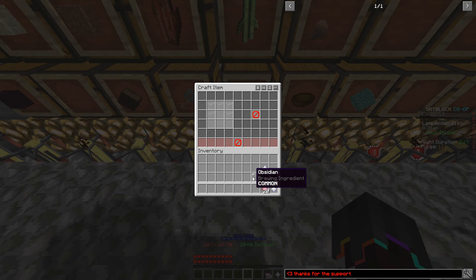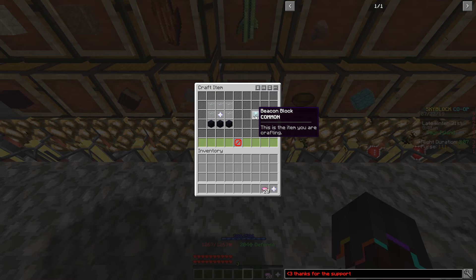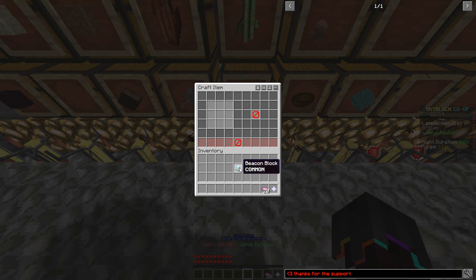Simply place 3 obsidian on the bottom row with a nether star in the middle and glass around, and you can get yourself a beacon. This works like any other beacon in normal Minecraft, and Hypixel might expand on beacons in the future, so it would be good to invest in getting one now.